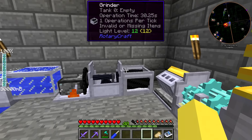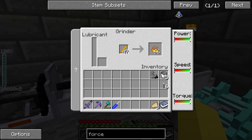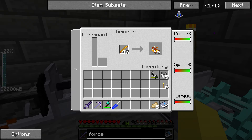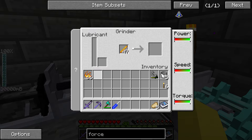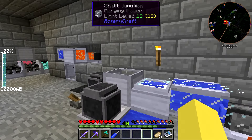Over here we have another grinder with another worm gear, pretty much just making blaze powder from blaze rods. I always think it's funny that it goes to 66 and then you pull it out. If you shift-click it, it does pull out at 66 — so we've broken the stack rules of Minecraft guys.